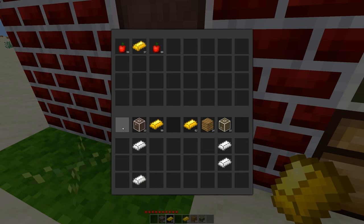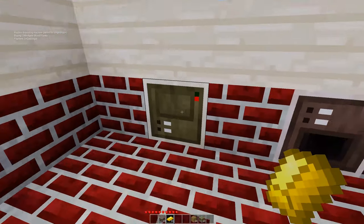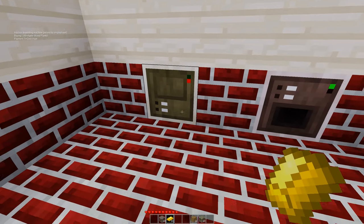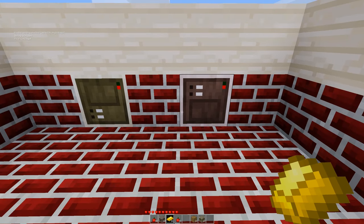I intentionally pulled the gold out of there because we will see a little something as we come back in here. So now this one is out of order because it has no gold, so it can't sell anything. And we can buy a couple, and now it's out of order because it is out of material as well.